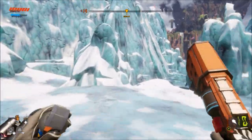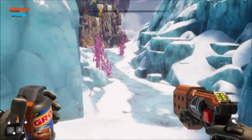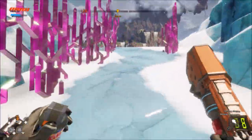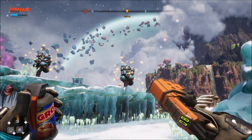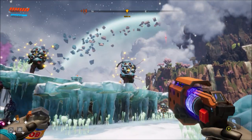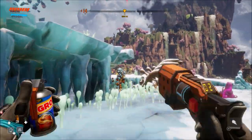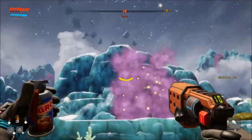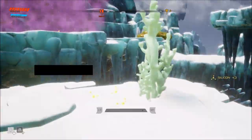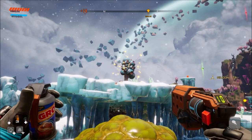Right here on this spot, you couldn't access this before, but now that you've got the double jump with the jump thrusters, make sure you remember to grab that orange goo hidden up there. There's gonna be alloy right here now that you've got the double jump. We also got upgraded to the supercharge shot — I just used it to show you. You can double jump your way up here, and there's gonna be alloy. Just make sure you take out these plants — they're a pain in the ass.